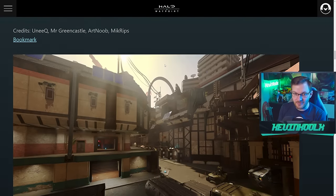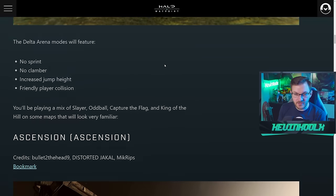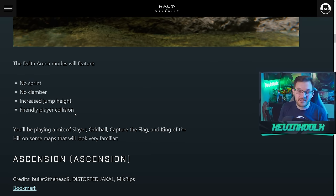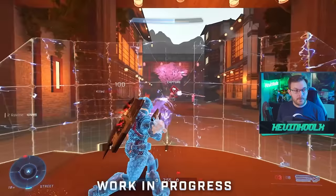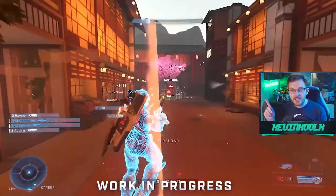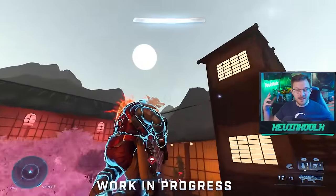I don't think they specifically mentioned what the starting weapons will be for this mode — they just mentioned no sprint, no clamber, increased jump height, and friendly player collision. That's something they deliberately turn off in Halo Infinite, but turning it back on just builds back those classic feels.